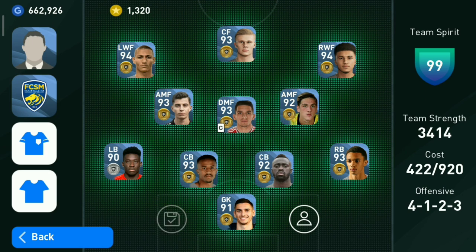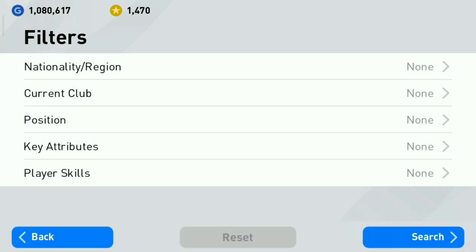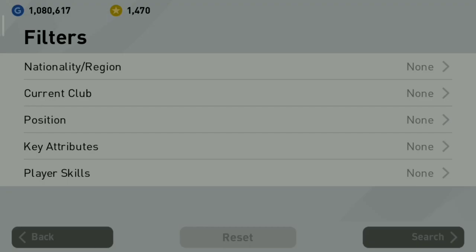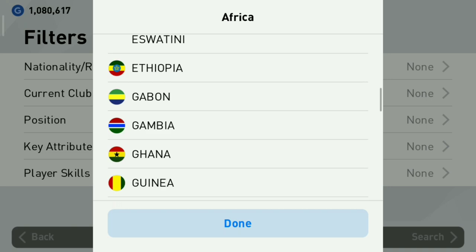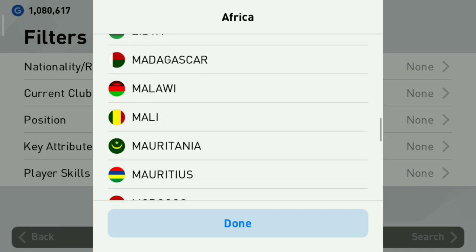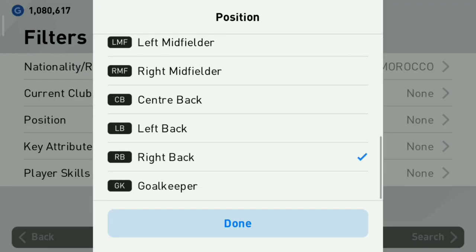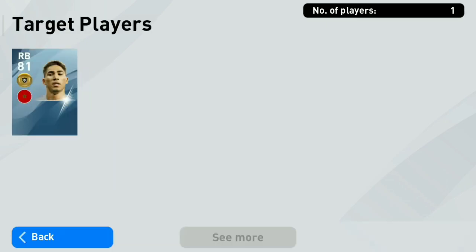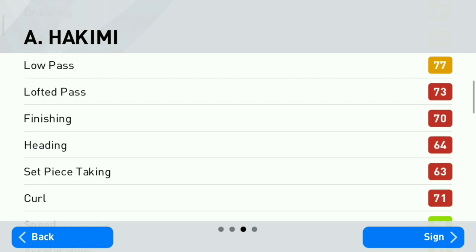Now, the solution for getting all the gold ball players: most of you are making the mistake of deleting unwanted gold ball players. I recommend you do not do that, because you can get duplicates of three and use them to get top-rated players. Deleting players reduces your opportunities to get gold ball players. Keep them safely, lock them, and then you can trade easily — I even got Messi by trading.